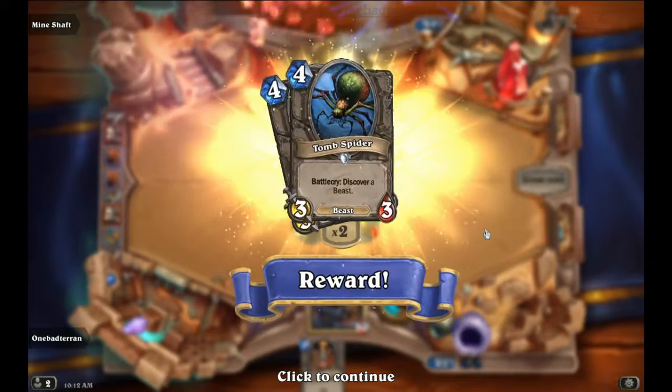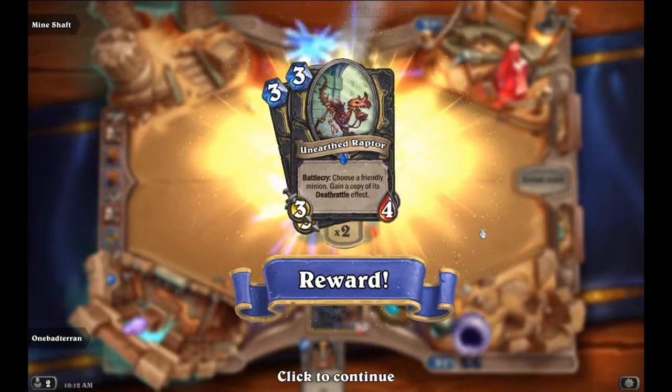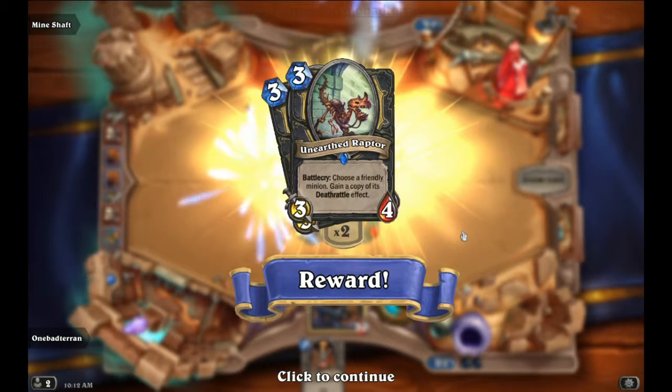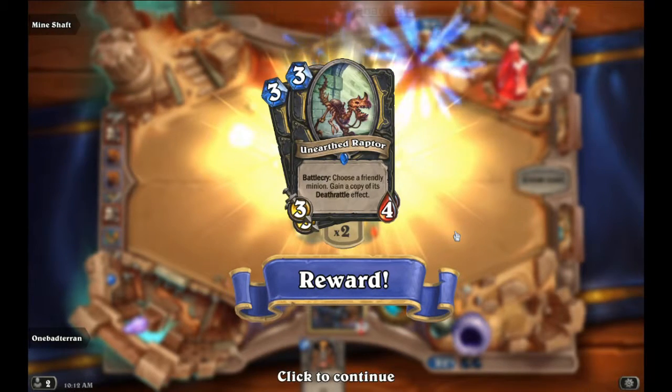Tomb Spider — discover a beast, nice. And Unearth Raptor — choose a friendly minion, gain a copy of its Deathrattle effect. Oh my, oh my — interesting!